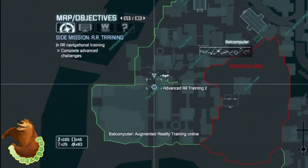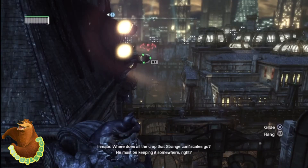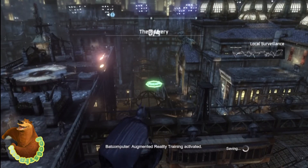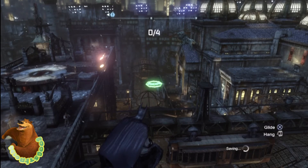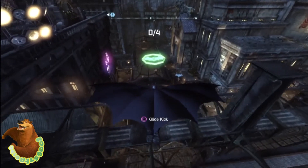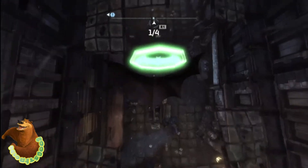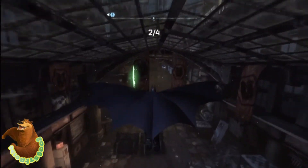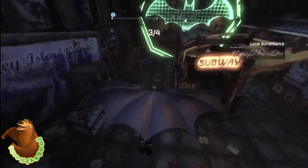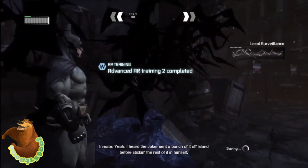This is advanced AR training number two — a bit complicated. Go through the first red bat logo, glide to the first logo, then dive bomb down. When you pull up at the second logo, try to pull up about halfway so you don't grab onto a ledge or the gate below. There's a pretty sharp turn here, so be careful — it may take a couple tries, but you should be able to complete advanced AR training number two.